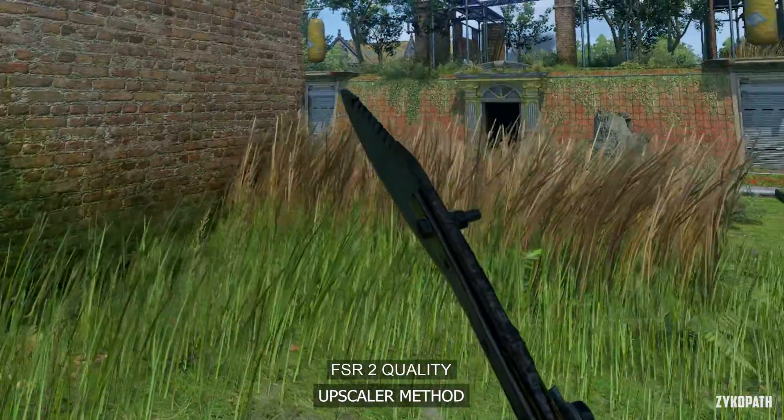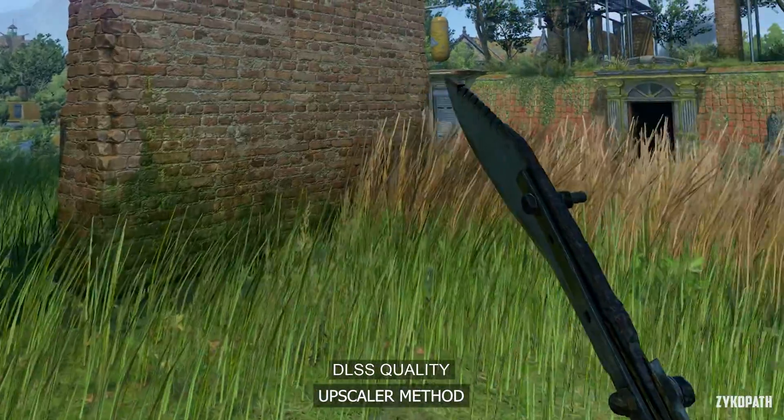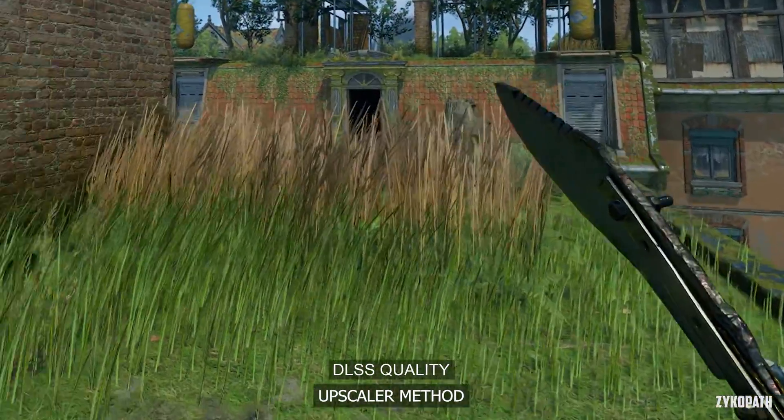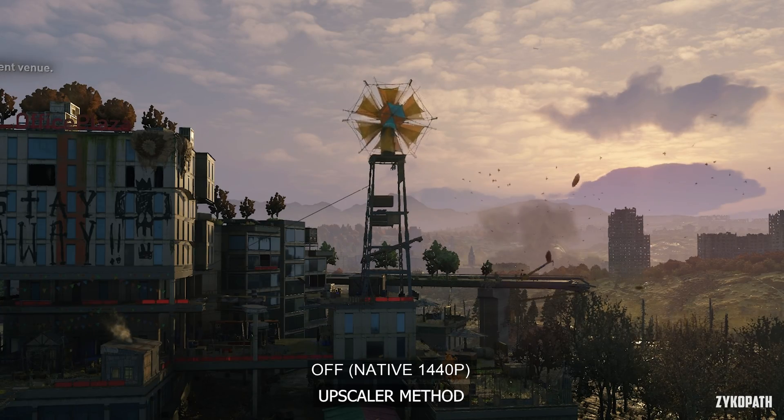This is generally how FSR2 looks. With DLSS however, the trailing is almost unnoticeable. Therefore, DLSS has the best image quality in motion.